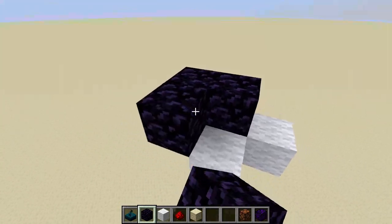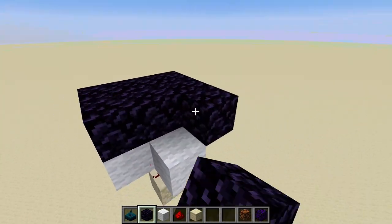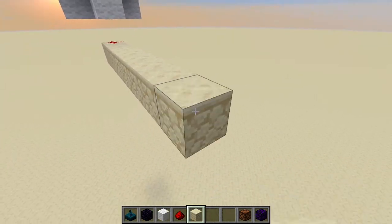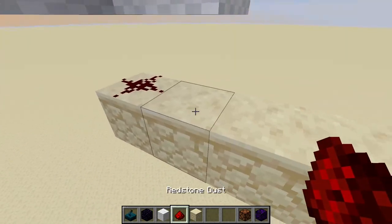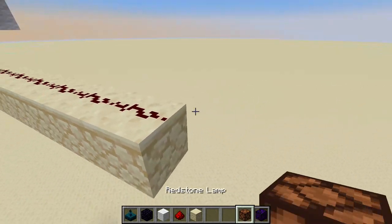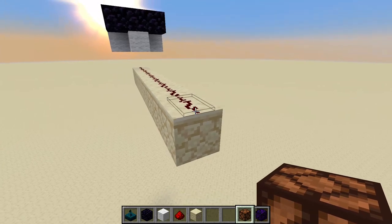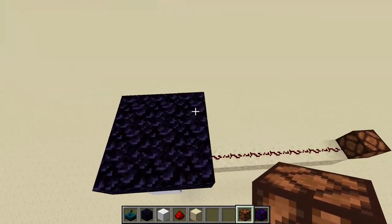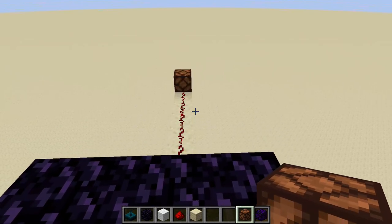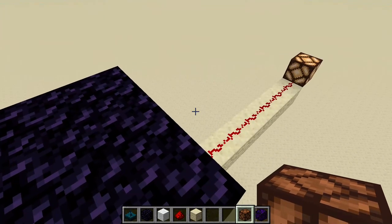Next up, let's check if we can get a signal when we put obsidian on top of the sensor. Let me add a line of redstone real quick so I can actually see if we get a signal when I walk on the obsidian. And maybe even add a redstone lamp that makes it pretty clear when we have an output. Fantastic, this works already. This was a very crucial part of my idea.